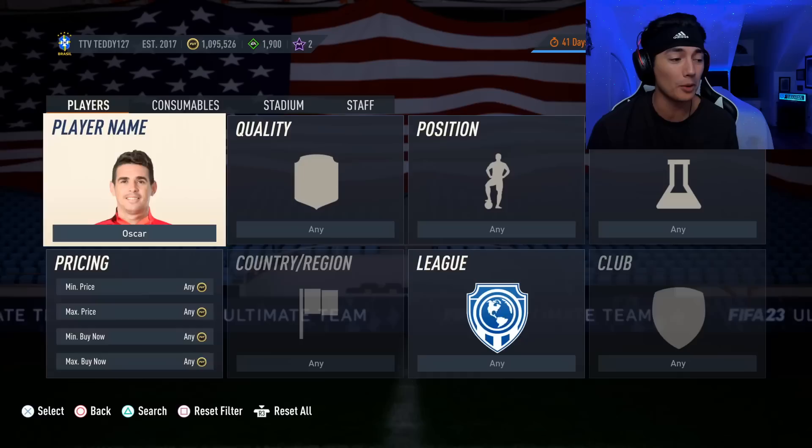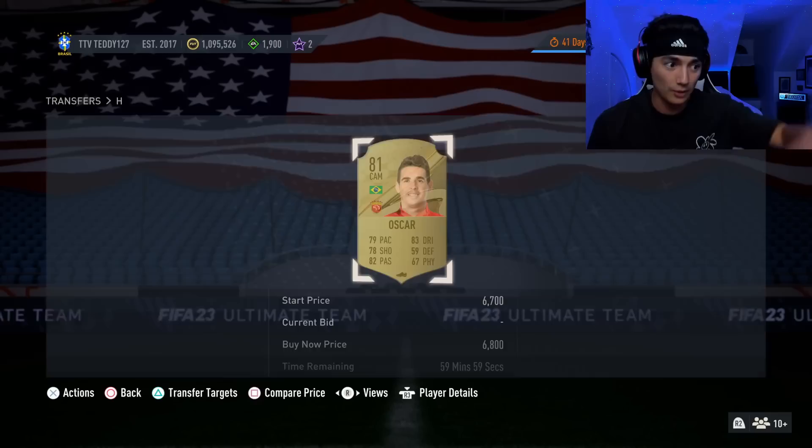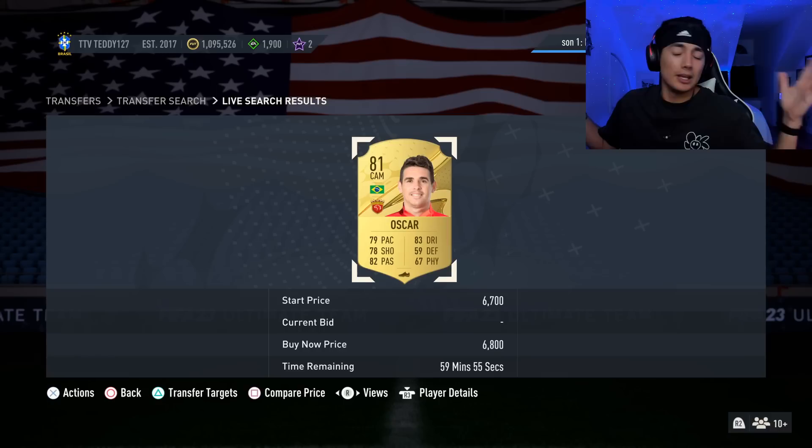Like Oscar — if he gets cheap, this is one of the cards on my radar. Same thing with Philippe Anderson, Servi, Palacios. If those cards get cheap, they're on my radar. I'm keeping an eye on them on Friday — watch them, watch their bids.